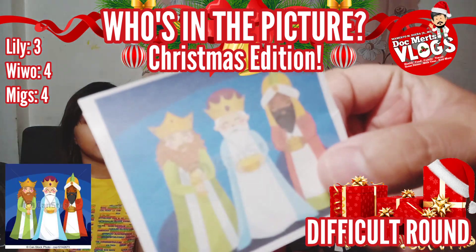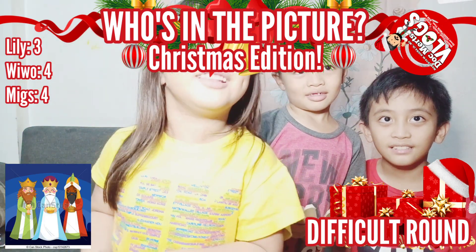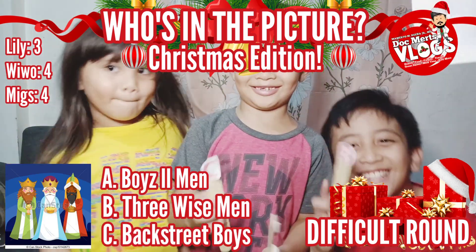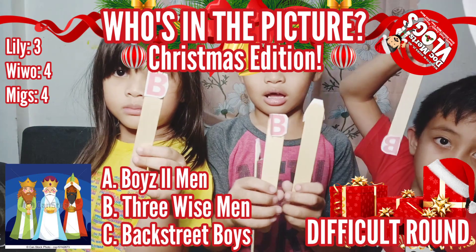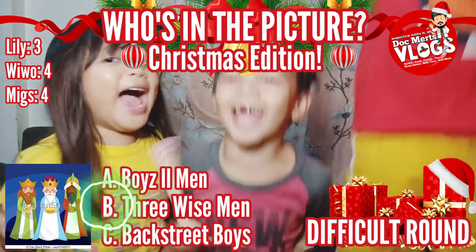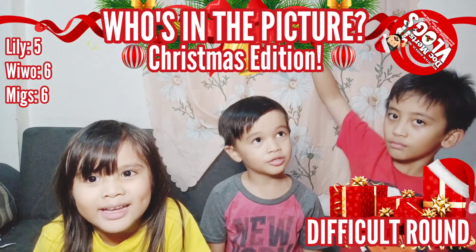Here is the first photo of the difficult round. Someone says they studied this at school! Who is this? Is it A — Boys 2 Men, B — Three Wise Men, or C — Backstreet Boys? Kuya Migs, come back so we can see the monitor. All three eventually answer. The correct answer is Letter B — Three Wise Men! Scores: Migs 6, Wivo 6, Ate Lily 5.